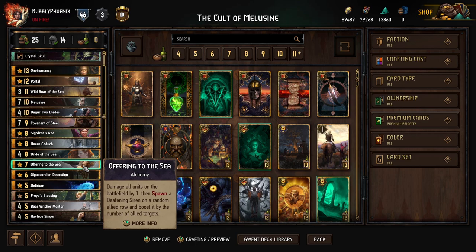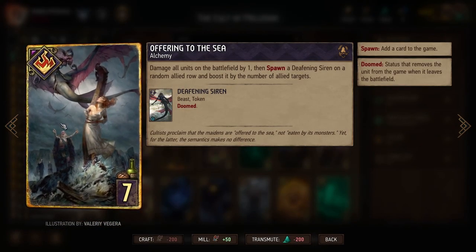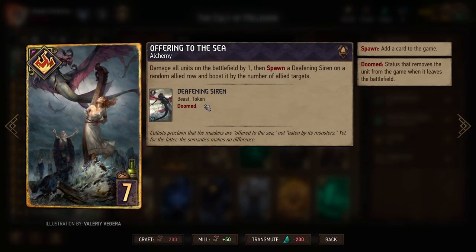I'm also running Offering to the Sea, which I think is a phenomenal card — one of my favorites from this expansion. The art is fantastic, the lore is great, and the effect is really good. It's essentially Wild Boar — basically a Fork Tail but you don't lose points here, you're typically gaining points.